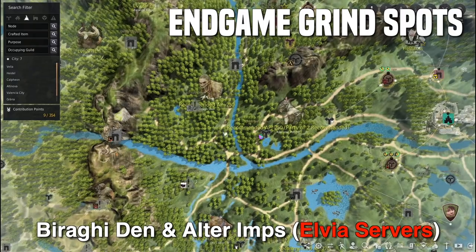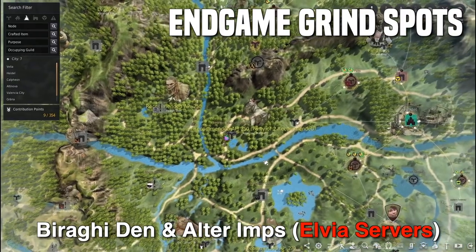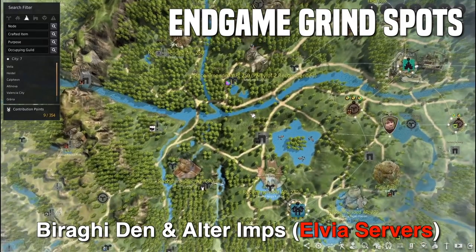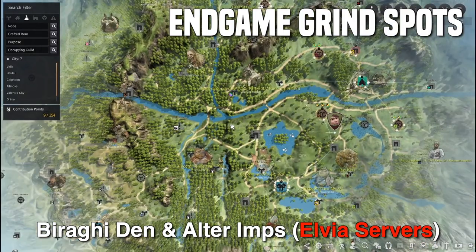At 250 AP, you can grind at Baragi Den and Altar Imps if you're doing two-man. Baragi Den can net around 100 to 150 mil an hour. You can expect a little bit more at Altar Imps — I'd say around 20% more. It's actually a really good spot. A lot of endgame players have been grinding there even with really high gear scores, making around 300 to 400 mil an hour, which is more than some of the other spots.